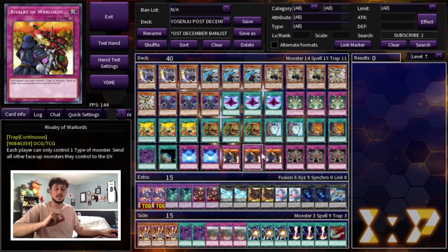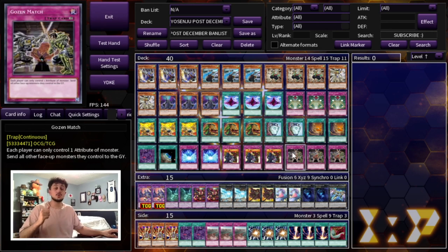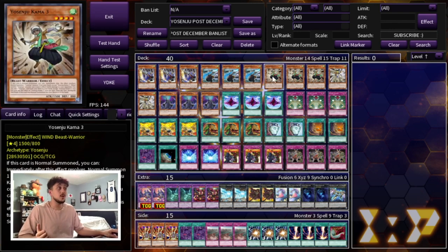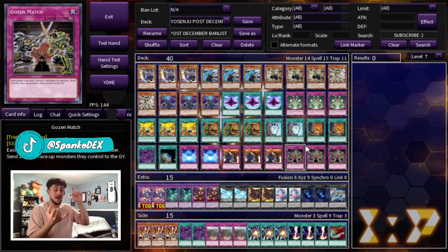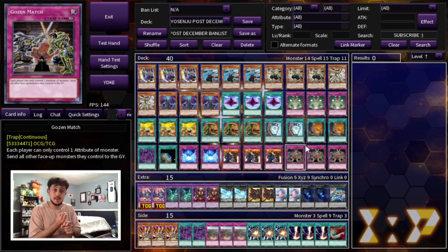The card that is really good against the Flundries matchup specifically is Gozen Match, which locks your opponent into a single attribute. You're playing only Winds so you're not worried about that. Gozen Match locks your opponent into summoning their Robina, which is Fire — they can't get to their Eaglin or their other attribute monsters. So that's really cool about this main deck: you have ways to beat Flundries, Tearlaments, Spright, Runick, Dragon Link, Pendulum, Draco Slayer — all those matchups have main deck outs, which is insane.